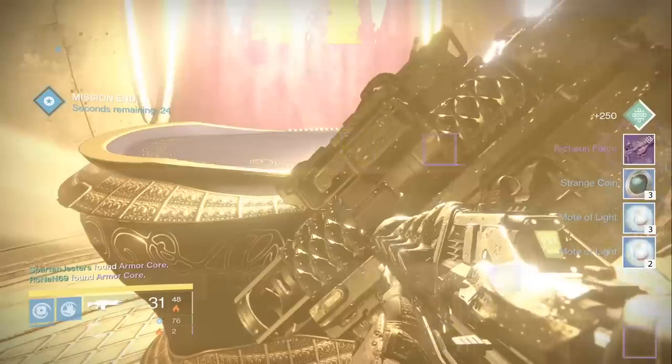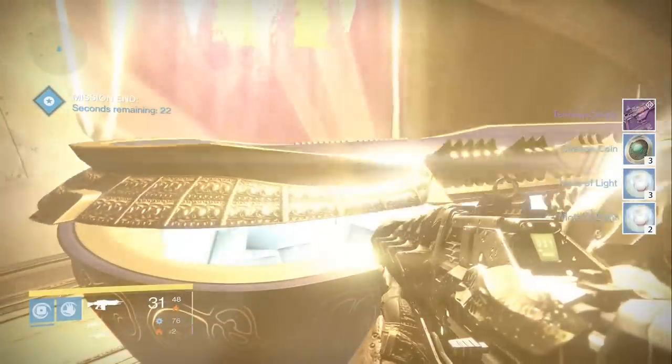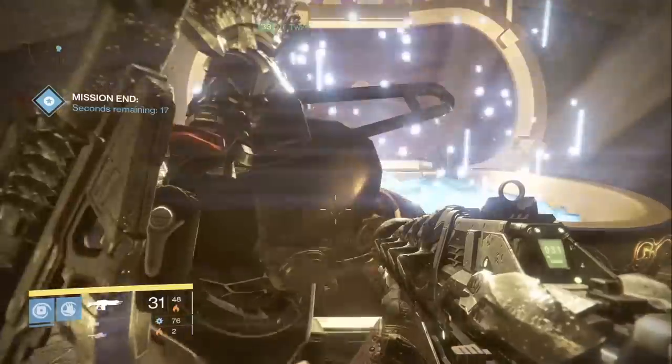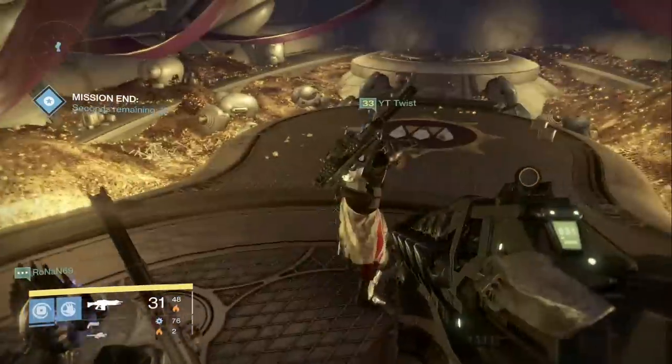To start off I get two strange coins and two motes of light, and in the big chest I get the Techeon Force. Techeon Force is a pulse rifle with arc damage — it isn't that powerful but it does have a fantastic range.